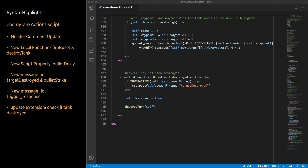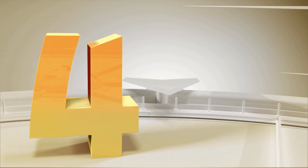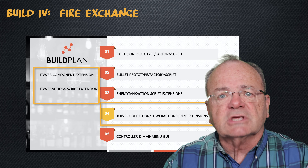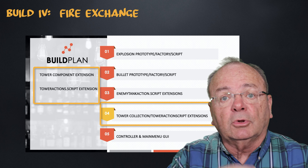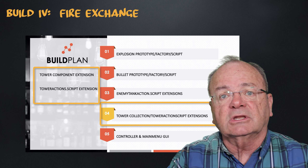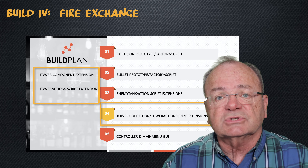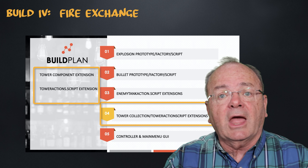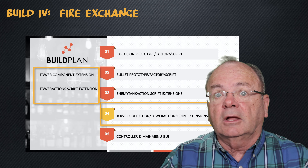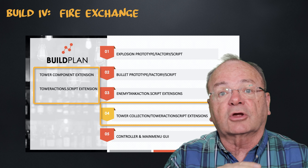That wraps up the changes to the enemy tank action script. Now it's time to move on to our tower actions — and you're going to see that echoes many of the exact same changes we've just made, since the bullet firing logic is pretty consistent between the two different types of firing units. For towers, there are really two things I want to focus on. First, we're going to have a label applied to each tower depicting the tower cost — shown when it's in the resources box and hidden when deployed to a defensive position. Then we're going to go into the tower action script and apply the changes necessary for spawning bullets and decrementing strength points on a bullet strike.